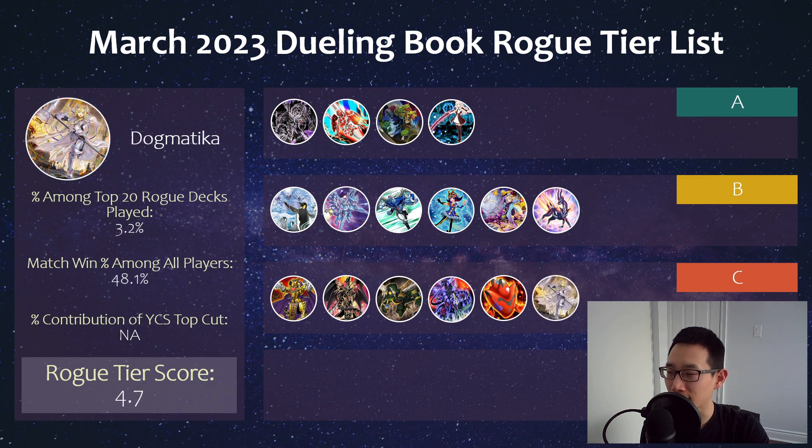And then we also have Dogmatika. This has certainly declined in play since the last time I did that rogue tier list by the data video. I actually did a recent deck profile with SVNMS, who was high rated with Dogmatika. He was playing it as a going-second, board-breaking kind of build — a really interesting anti-meta strategy, ripping extra-deck monsters. It's really cool to see that as a pure version it's actually playable now, unlike before where it was really just played as Dogmatika Invoked. Something worth checking out in terms of that deck profile.